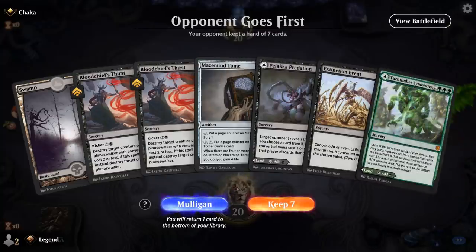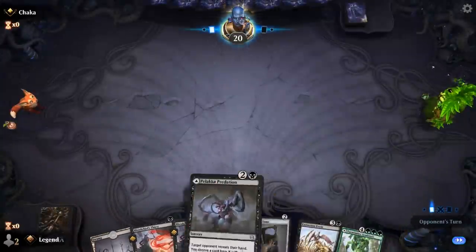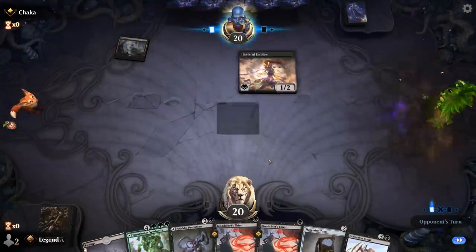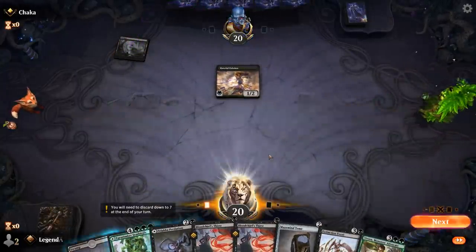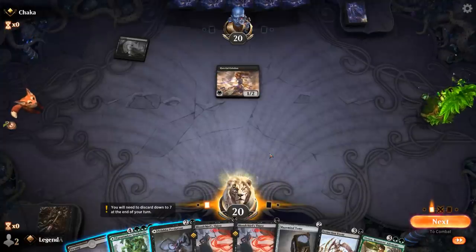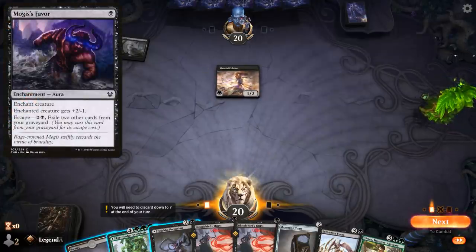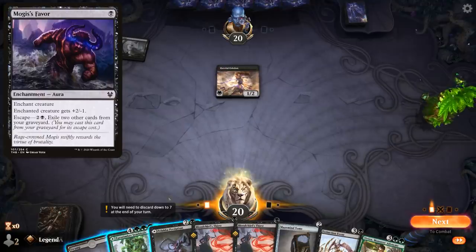We're on the draw with a fine opening hand — actually a three-lander once you look closely. Opponent plays a Hateful Eidolon, which is a fine target for Bloodchief's Thirst. Do I want to kill it right away? I guess I could wait. The only downside of waiting is if they put a Mogis's Favor on it and then I kill it, they get to draw a card, but that's probably not going to happen.